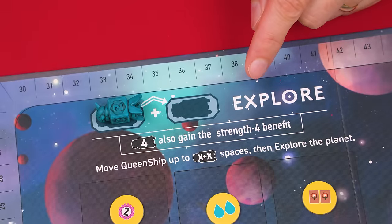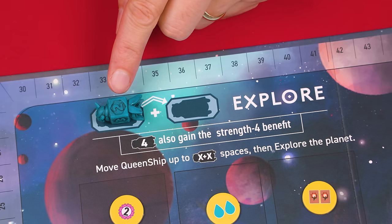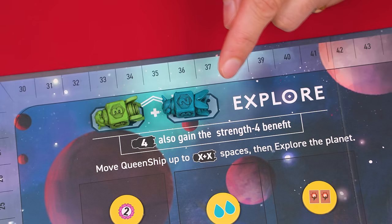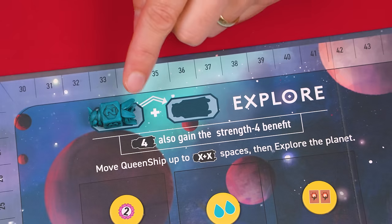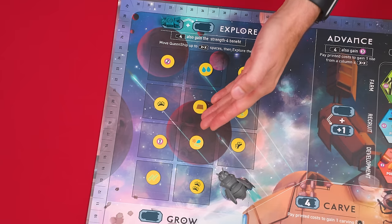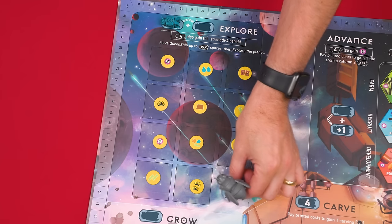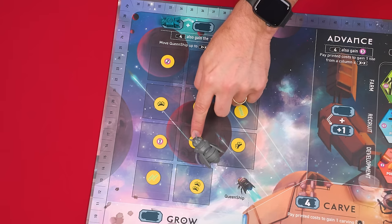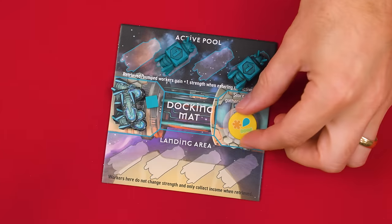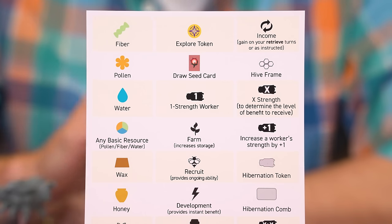After adding a worker to the explore area, total the strength of all workers in both spaces. You use that total to move the queenship up to that number of spaces — you can go fewer if you like, but you can't move diagonally, only up, down, left, or right, and you must end on a different space than you started from. If one of these explore tokens is in your final space, you collect and add it into this space of your docking mat, resolving the symbols it shows. You'll find the symbols of the game explained on your player aid.